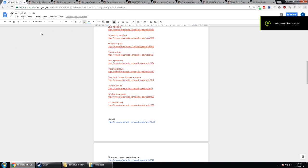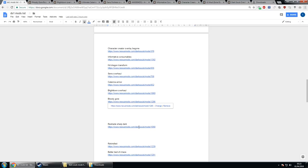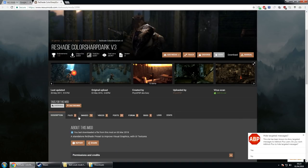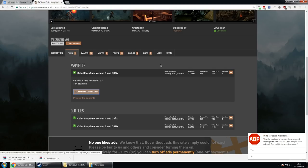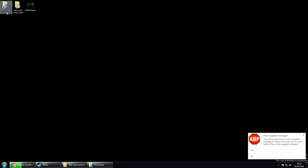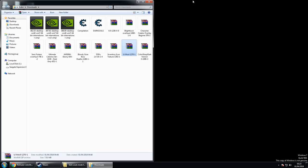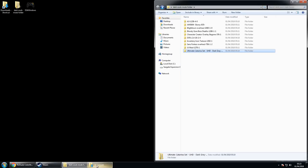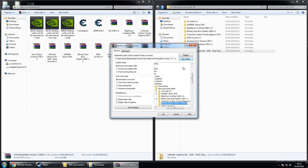Now we're going to download and install Reshade. I don't know exactly what Reshade is in depth, but I know this specific mod works and looks great — so we're downloading the Reshade Color Sharp Dark mod, links in the description. Most Reshade mods work the same way but there's a slight caveat when swapping them — you need to know which files to delete. Just like the other mods, extract the folder into your Dark Souls mod folder in its own subfolder.